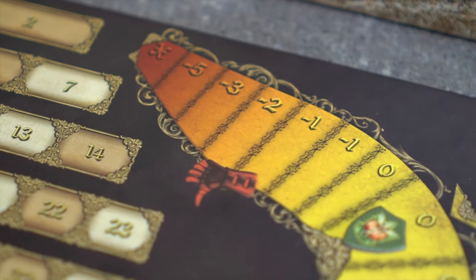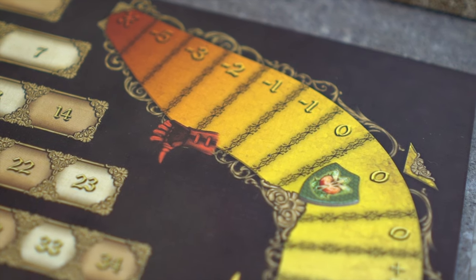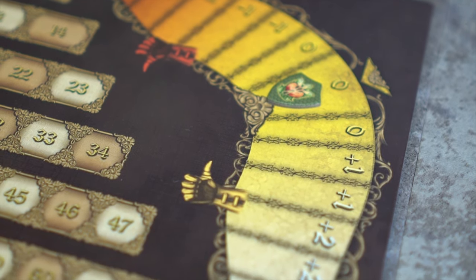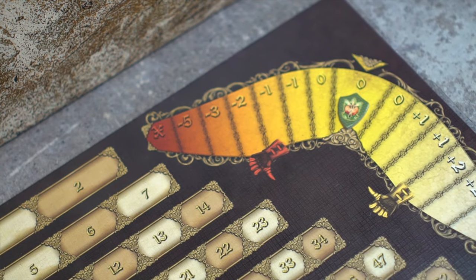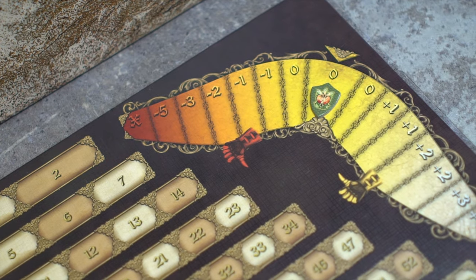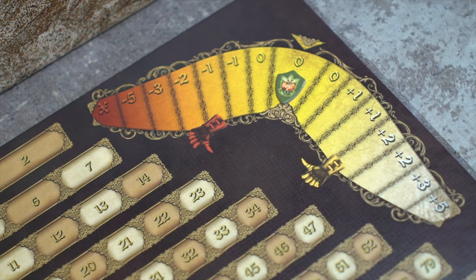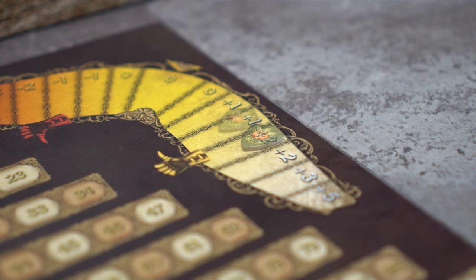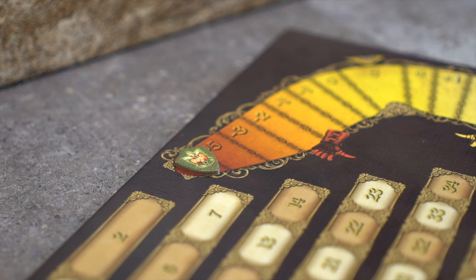Now we will take a look at the other side of the board: the reputation track. While fame can only rise, reputation can either rise or fall depending on the mage knight's actions. At the beginning of the game the hero will place one shield token on the central space of the board — the people have a neutral opinion about them and their deeds. As heroes kill orcs and other enemies that terrorize the land, reputation increases, while pillaging villages and acting violently does exactly the opposite.